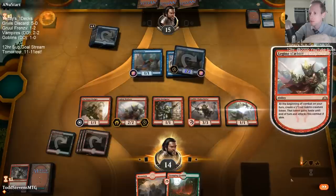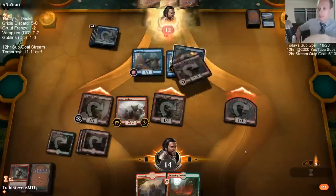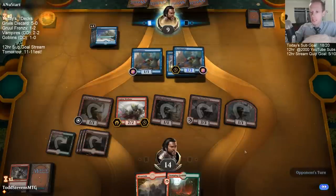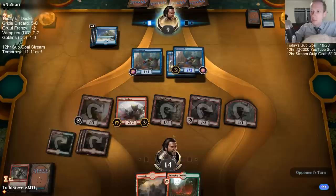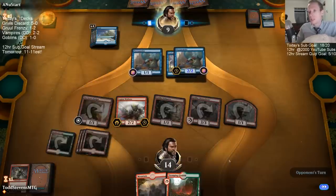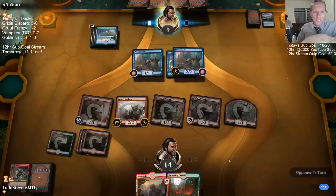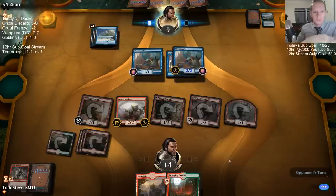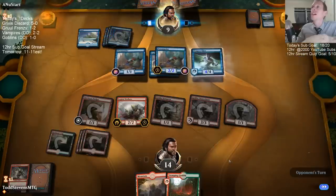Not even blocking the Tin Street Dodger — nice! I think I should sideboard out a land. We're trimming our curve, so I could probably sideboard out a land in this matchup, and that's one spot for a Collision. Go Warboss, go! The Bannerette is kind of scary — it pumps up and gives something else Mentor. We can make it a 5/1 and Mentor the Goblin Chain Whirler into a 4/4.